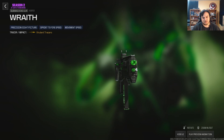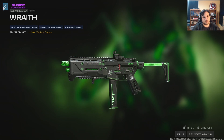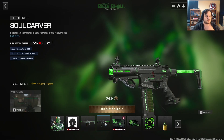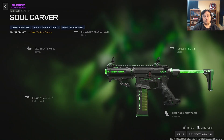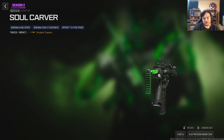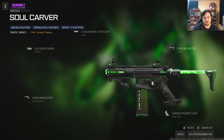It almost kind of looks like a Nerf gun — like when they did that kind of plastic on Nerf guns. Also comes with a riveter called the Soul Carver. Wow, this is a very tiny riveter. Comes with the Pipeline Pro LTS stock, the SL Razor Hawk laser, the Kilo short barrel, the Chook angled grip, and the Haro palm rest grip. Like, that is turning that shotgun into a pistol — that is bananas.